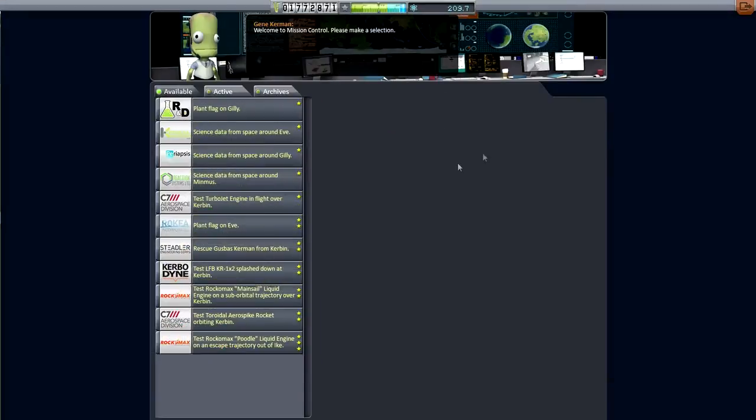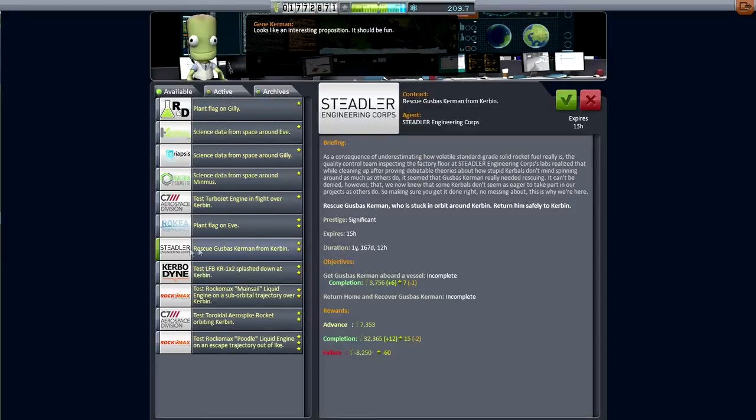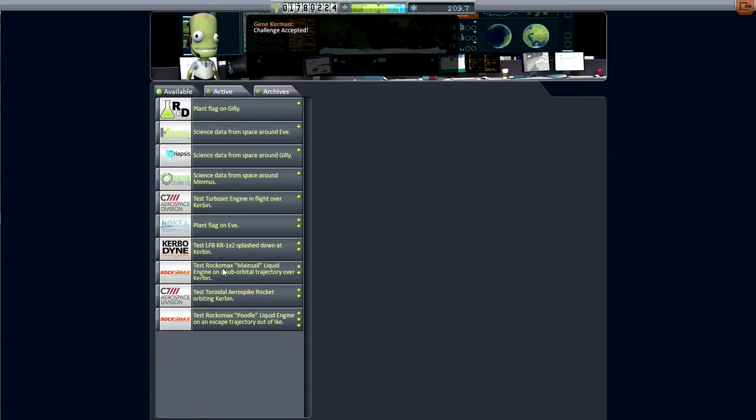Let's take a peek in here. Rescue Gaspas Kerman from orbit around Kerbin - hopefully he is in orbit. That's something we will do in the next episode I think. I just wanted to check to see if we could get a rescue - a Kerbin one. And we have. Look forward to that. But let's turn back to our Duna and Ike mission.